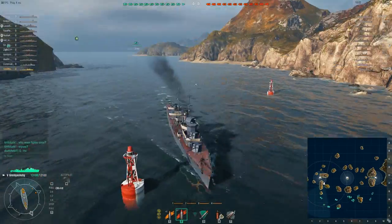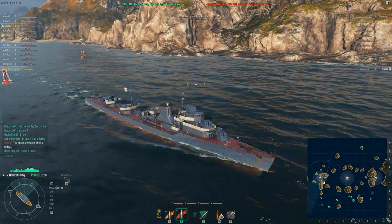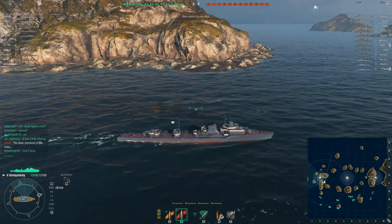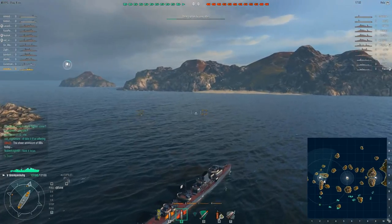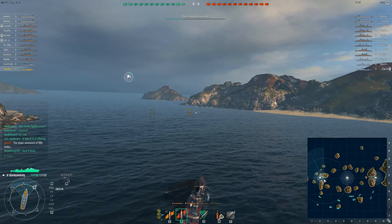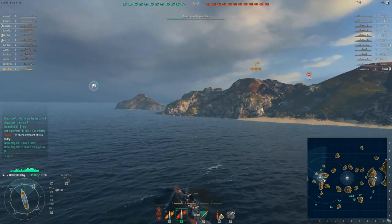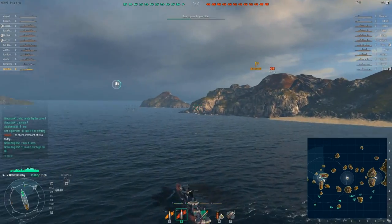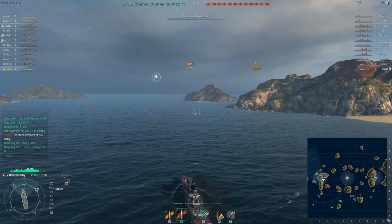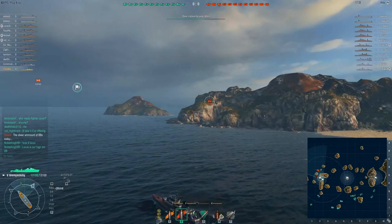From memory, US carriers actually get better fighters overall than the Japanese, but I don't know the specifics since I don't play carriers — you might want to read up on the patch notes for that. As for battleships, US battleships tend to turn quite well. At the lower tiers they're quite slow, but they have excellent turning circles, pretty much on par with Warspite, making them very difficult to hit with torpedoes unless they're not paying attention.